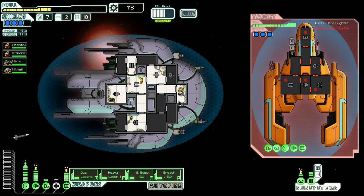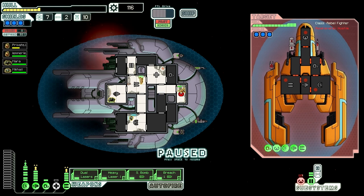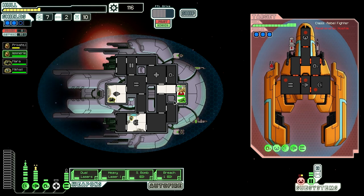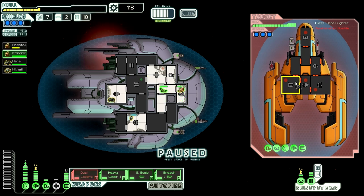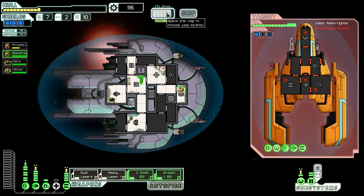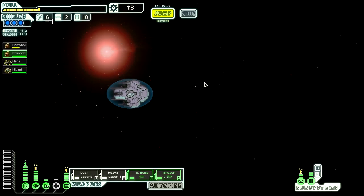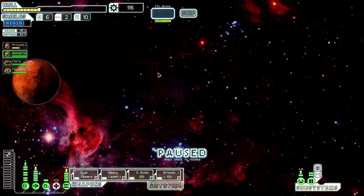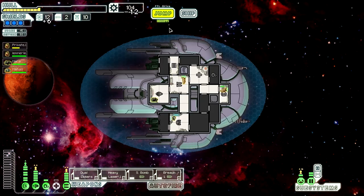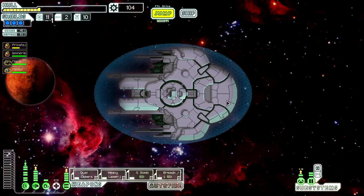Please dodge. Come on! Well, he dodged that time. Now I could jump out of here. Six fuel for 12 scrap — that's a good deal. Thank you. Alright, now we can get to the store and see what they've got.